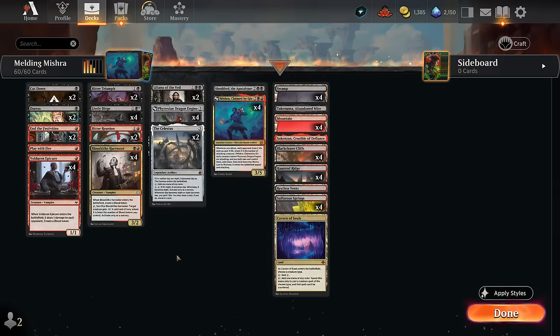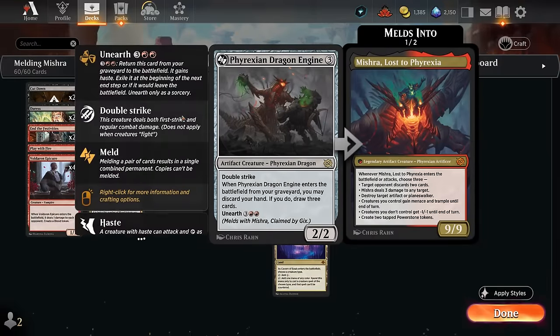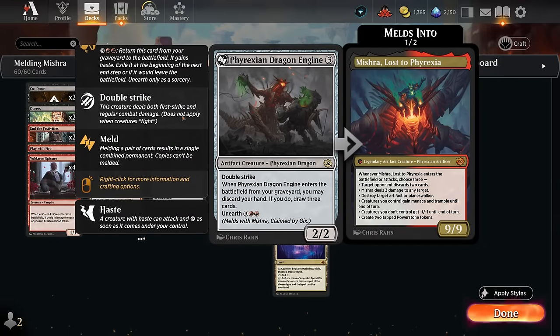The Blood Token can help enable our Harvester to take out larger creatures, and it's also a way of discarding our own Phyrexian Dragon Engine. Often we don't want to cast it for 3 mana; instead we prefer discarding it to immediately unearth it for 5 mana — that way it can attack with Haste and immediately draw 3 cards when it enters from the graveyard. If we already have Mishra on the battlefield, we can immediately meld into Mishra Lost to Phyrexia. And if they destroy Mishra, you still get the Dragon Engine back into the graveyard to unearth a second time.